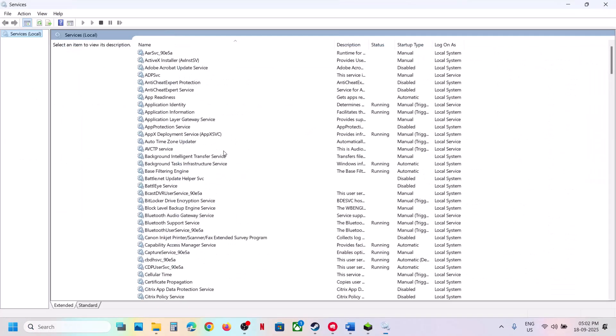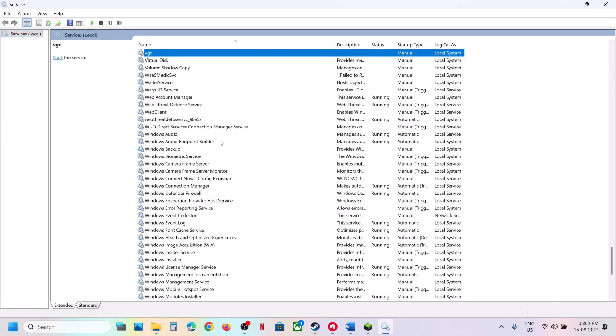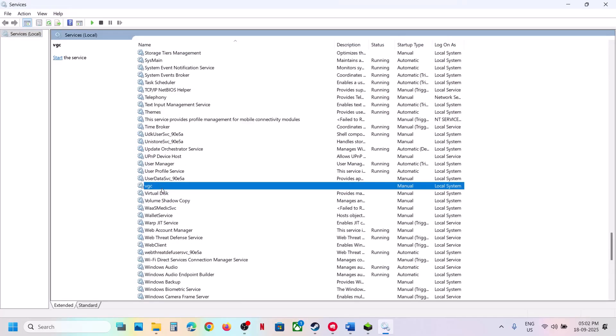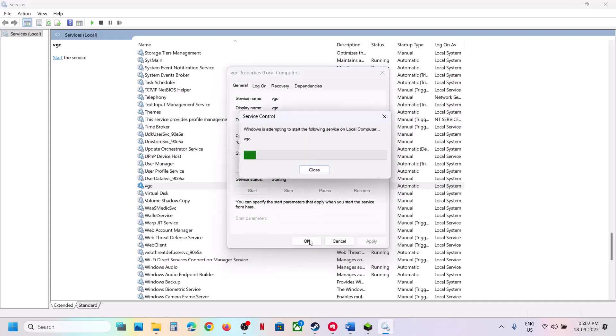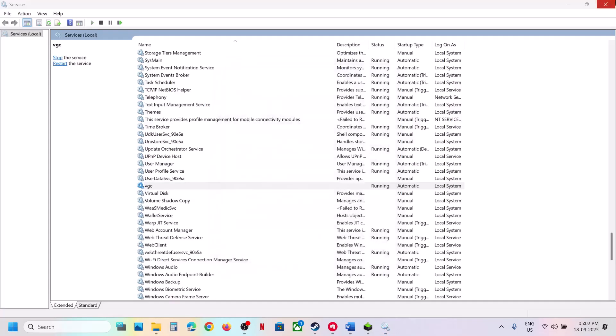The next step is to start the VGC service. Type 'services' in the Windows search box and click on Services. Find VGC, double-click on it, set the startup type to Automatic, click Apply, click Start if it's highlighted, then click OK.